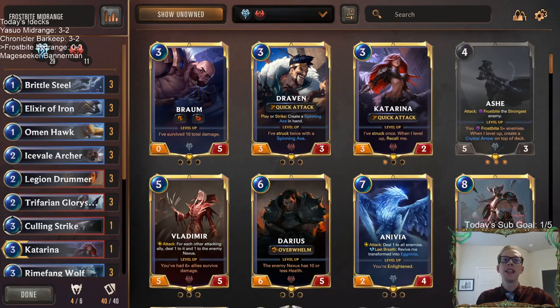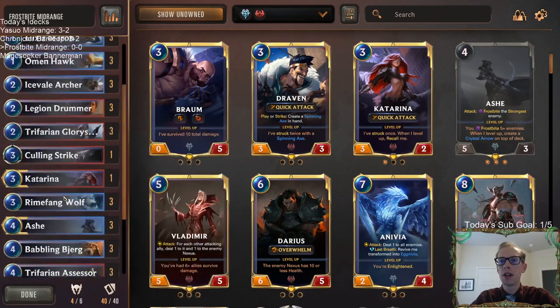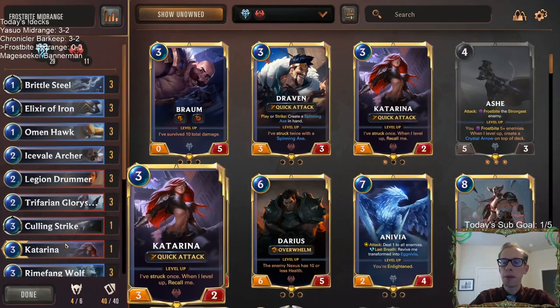Welcome everyone here on Twitch chat and on YouTube for some Frostbite midrange. We've played this deck a decent amount but it's a deck I really like and I think it's underrated and just a fun one to play. I like Avaros, Hearth Guard, Omen Hawk, and Ash — Ash is one of my favorite champions to play. Frostbite's pretty fun too.